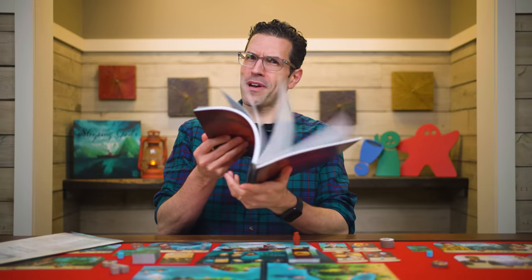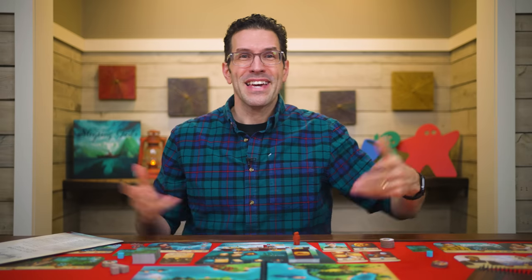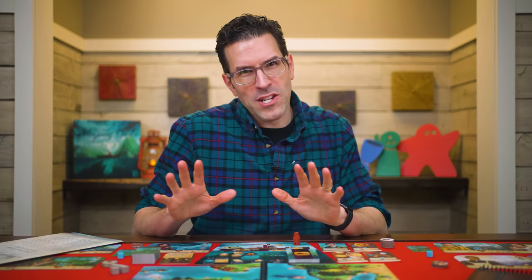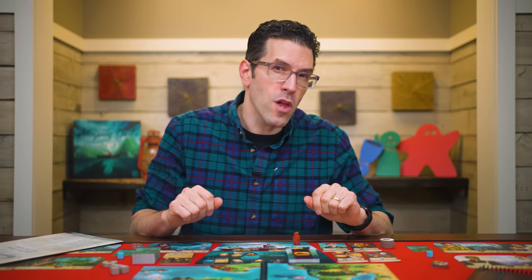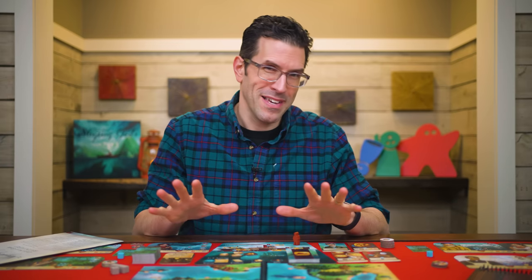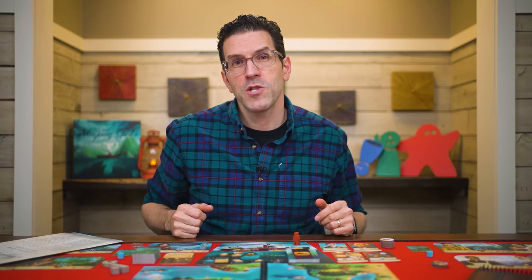Finally get the big storybook out and place it somewhere within reach and that's the setup. In Sleeping Gods you are the crew of the Manticore, a ship lost in an unknown world, an unknown sea, but you've come to understand that ancient gods have brought you here to wake them from their slumber by finding the long lost totems that have been keeping them trapped. You and the other players will be working together to find the totems so you can complete your quest and return to your own world.